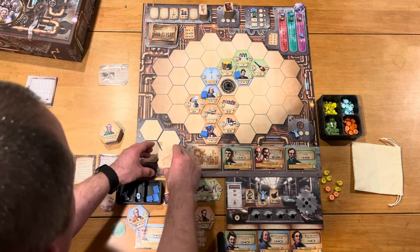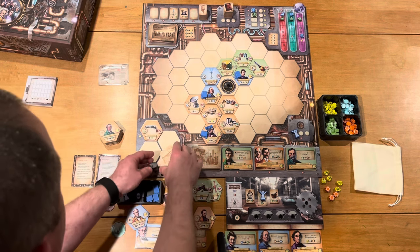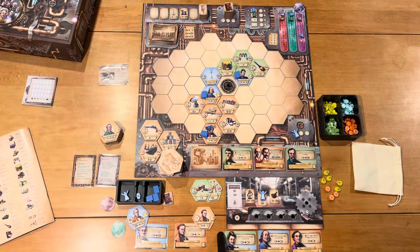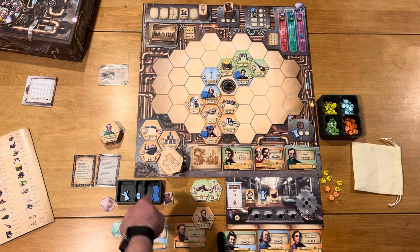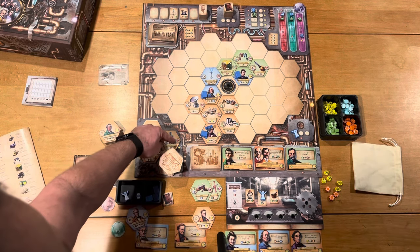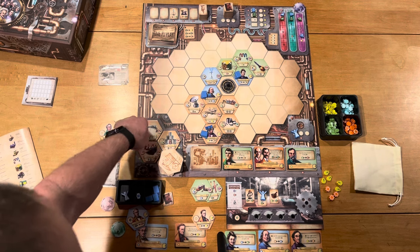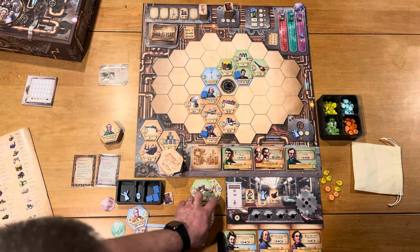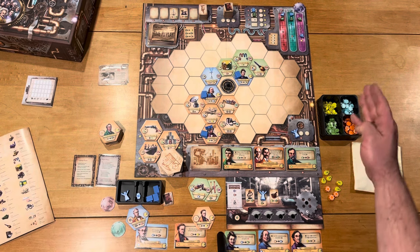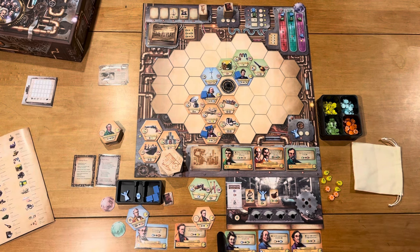I've had plenty of orange and green come up — and that's orange again. What that means is maybe I need to focus on putting inventors out so I can build more of those. But I'm already at the top of the industrial track, so I don't need those inventions. I really need to build the green ones because that would get me the educational track. That's what I would do going into my final round.